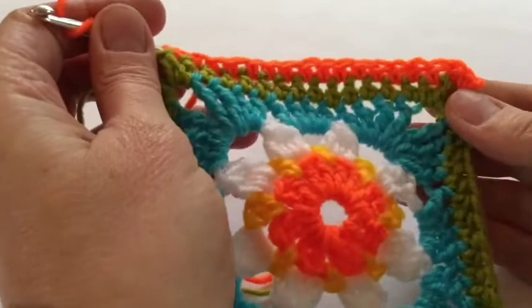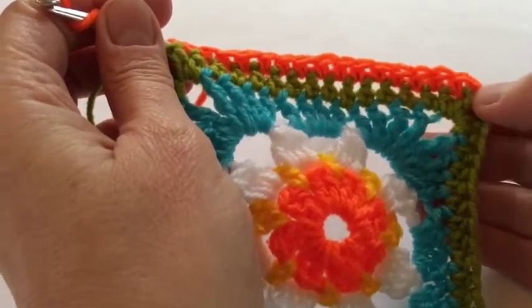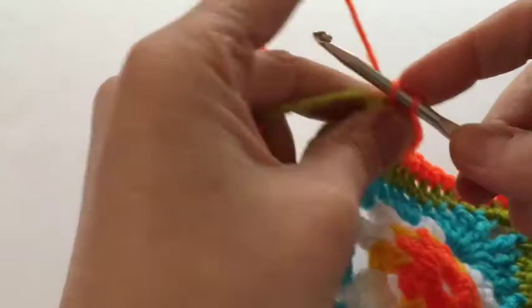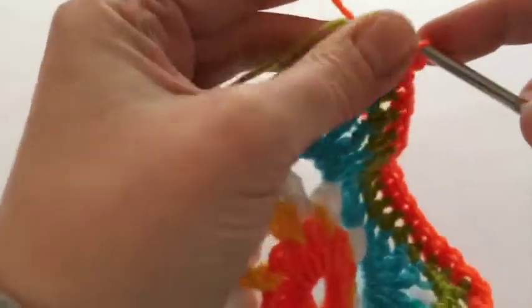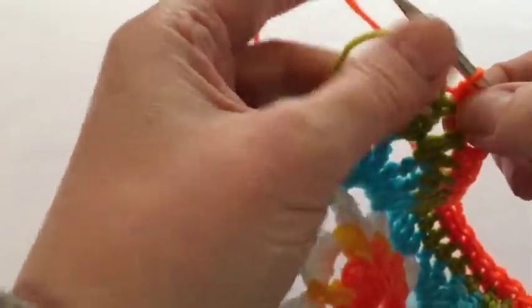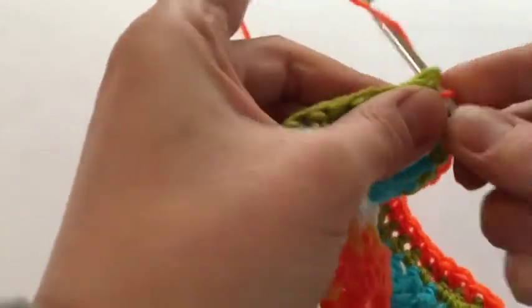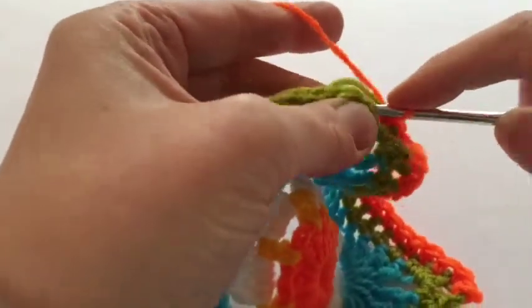The last round is a double crochet — remembering we're using UK terminology — and we start off with one chain and one in the corner, then 16 down the side. When you get to the next corner, one DC, two chain, one DC. It's difficult to see where the first chain is when you've got the bit where you joined on, but in theory there should be one. I think I'll go into there because that's where the hole is, making sure to go into this one as well. Double crochets all the way down the side.